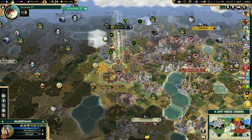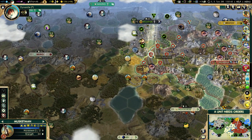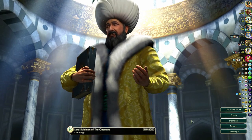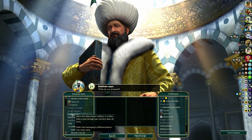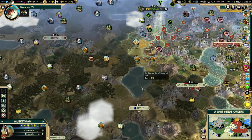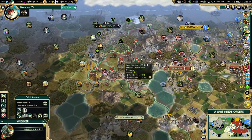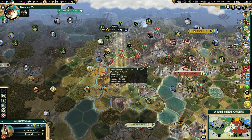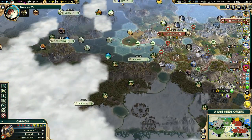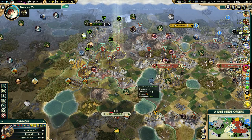I can move a little bit more with these guys. I'm not going to wait for rifling — I'm just going to grab dynamite and then attack Beijing. I need open borders with the Ottomans to make this easier. Two gold per ten — there we go. I don't think he's going to attack us, especially once we get dynamite. I'm keeping some defenses down here in Tlatelolco with that cannon and musketman, just in case the Ottomans get any silly ideas.